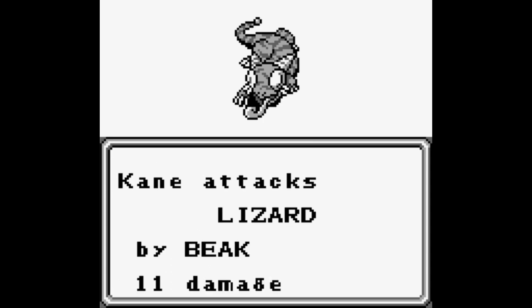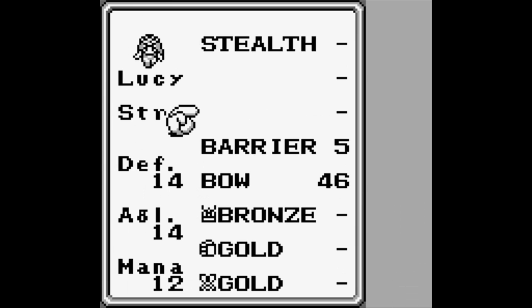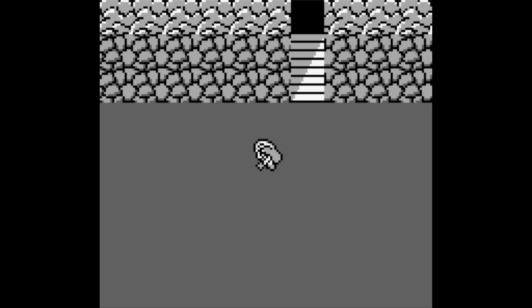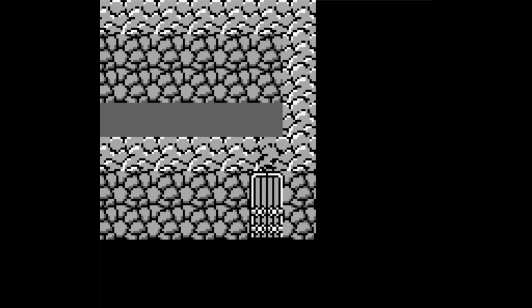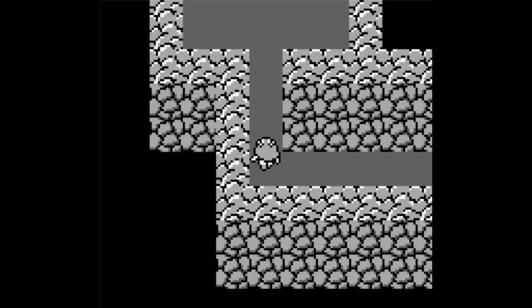That's actually something I should mention — this is the first time we've seen it. Random battles in this game can have more enemies than they show. I think the most enemies you can show on screen at once is 3, but each of those is technically a group of enemies, even if it's just a group of 1. I think the highest I've seen in the game is 5 in a single group, but that's nothing too bad, at least at that point in the game.